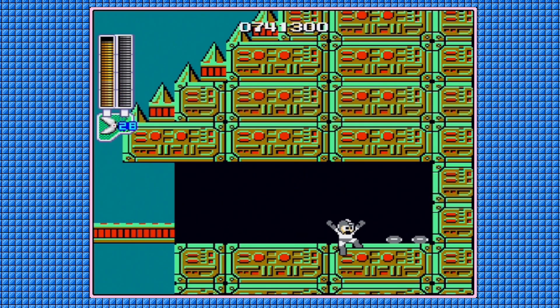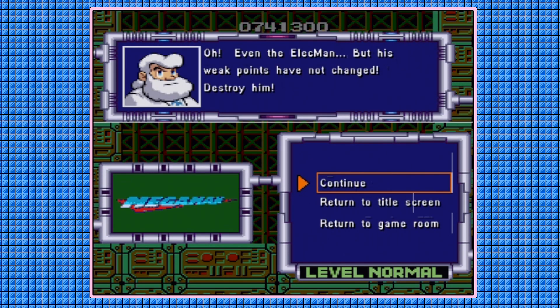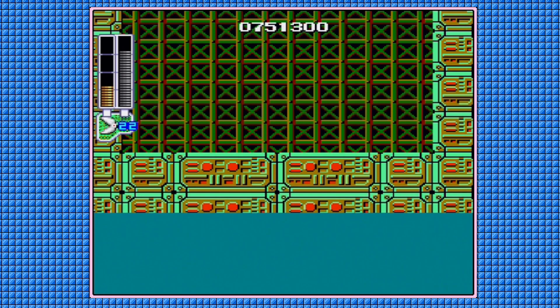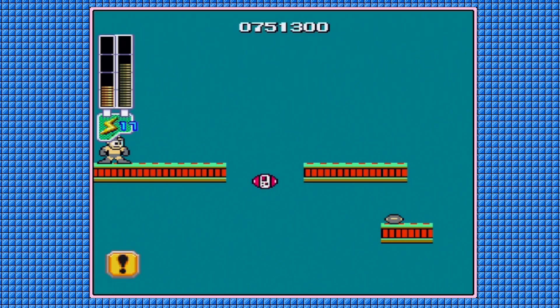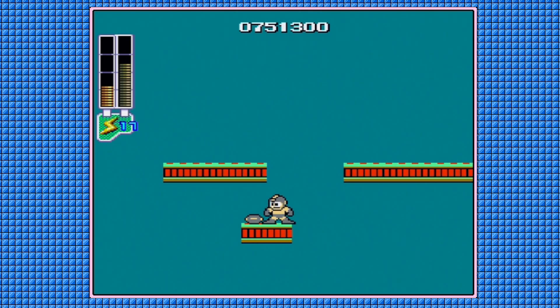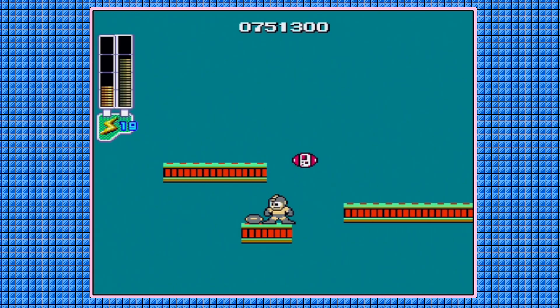Get your Rolling Cutter ready because now we've got this dangerous guy — oh, even Elec Man. But his weak points have not changed — destroy him! A bomb that is impossible to destroy — proceed with patience. You can actually use the lower platforms there to give you a little bit of a shield from these things.